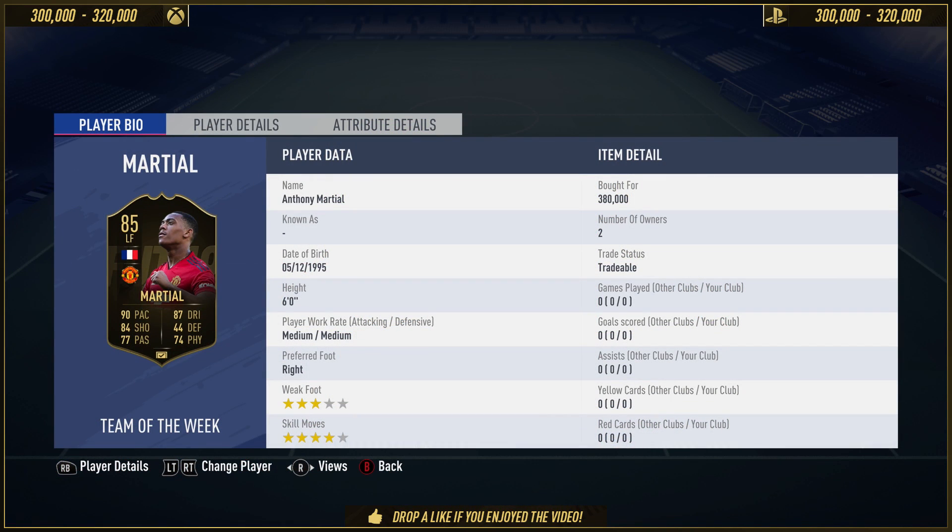Similar to every single in-form that came out the day, the price should drop tomorrow when rewards do come out. But as of right now, he's still kind of expensive. I've paid 380k for the card, sold him for 320. And as of right now, he's going for between 300k and 320k on Xbox and the exact same on PlayStation. You don't see a record there because I didn't want to play him with the record — I wanted to keep that a surprise. He's got four-star skills and three-star weak foot, which does hinder the card in a massive, massive way.